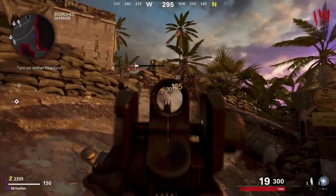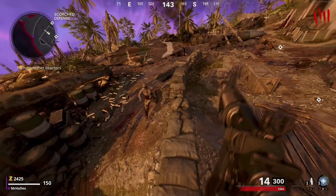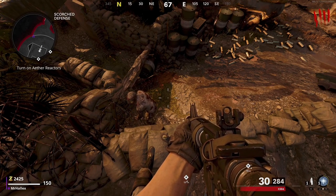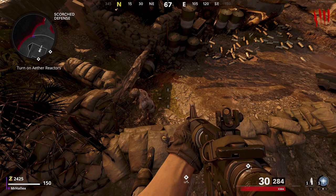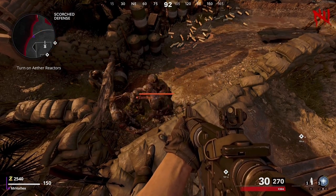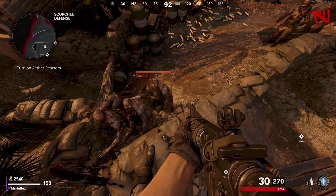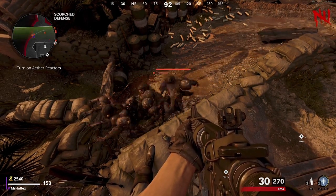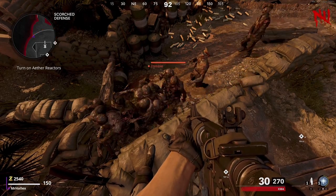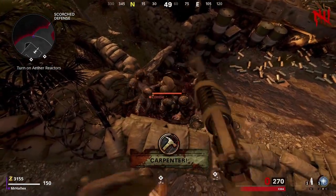The next glitch is on Scorched Defense. After you've turned on the reactors, head out the door and jump onto this sandbag here. You want to run, jump, and drag yourself back like the jump glitch we did earlier, and then you'll be in this pilot glitch. I really like this one because you've got quite a height advantage so you can get all the zombies. You definitely won't take any damage and you can kill them all — they're all in range. It's another equivalent of god mode, so just sit here and grind out your camos. I recommend fully upgrading your guns or getting a wonder weapon first.